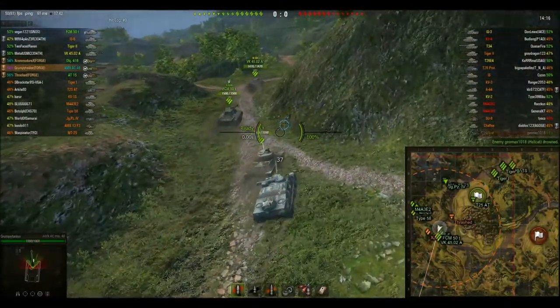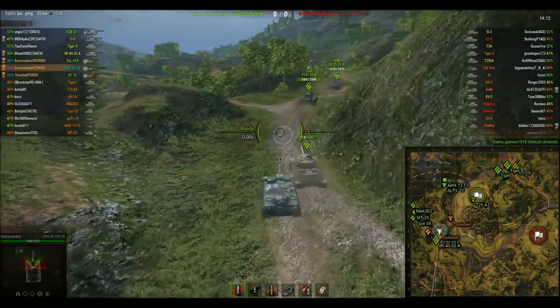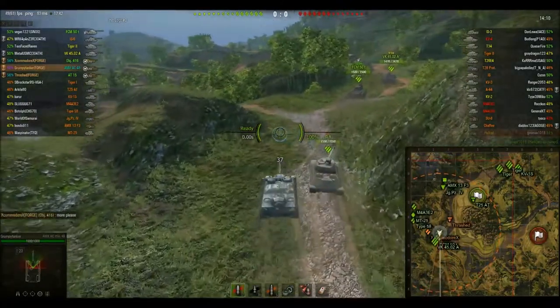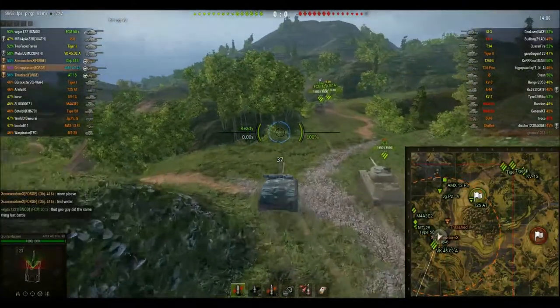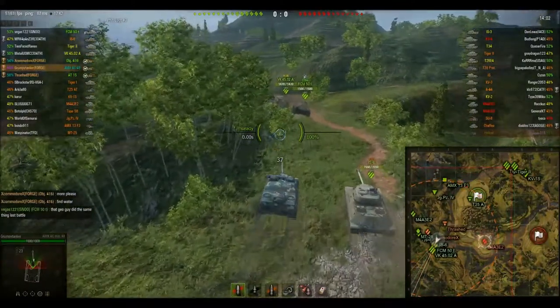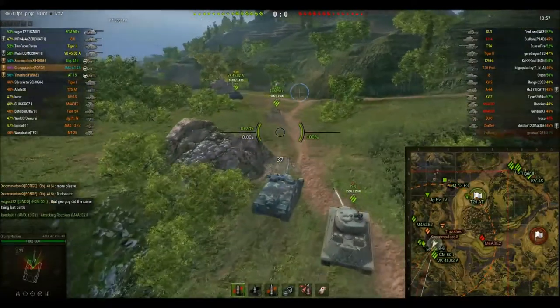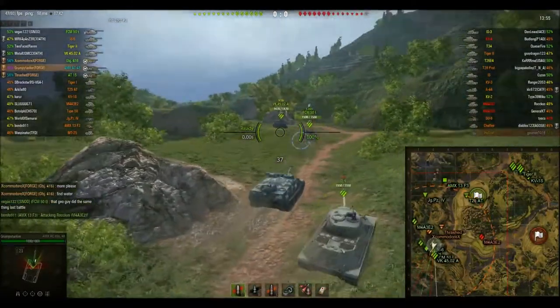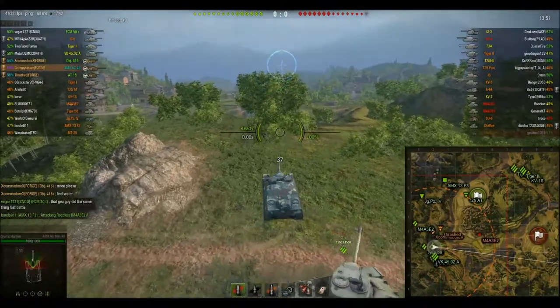It looks like somebody on their team did drown themselves somehow. There's not a lot of deep water on this map, but stupid people will be stupid. So I'm just kind of moving up to get a vantage point here. There's quite a few spots along this 1-2-3 line route where you can get a really nice vantage point and snipe quite a bit of stuff, and this is one of them.